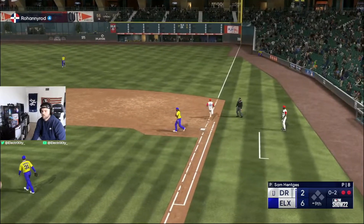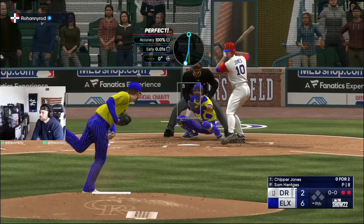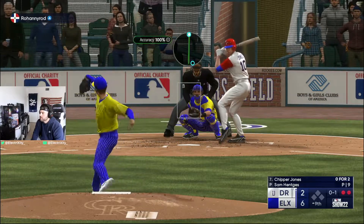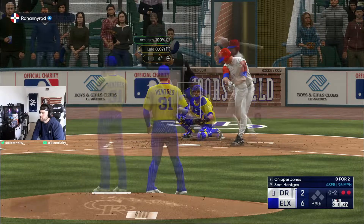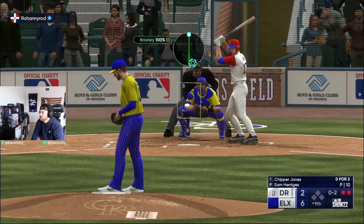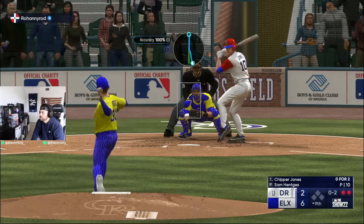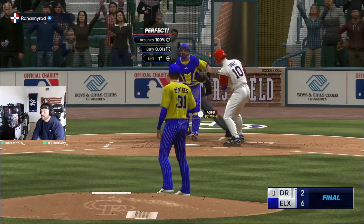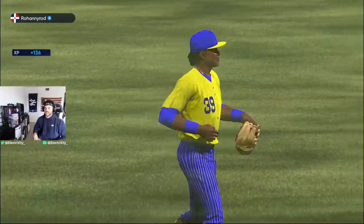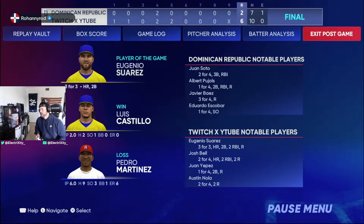Two down baby, one more. 97 up and away for a strike. 97 up, 96 up and in for a strike. And 97 dotted low and inside for the K! Supercharged team with a 6-2 dub — couple of bomb skis too, Suarez and Bell.